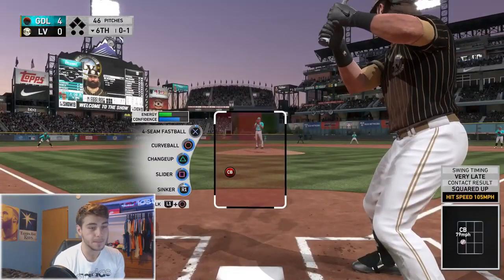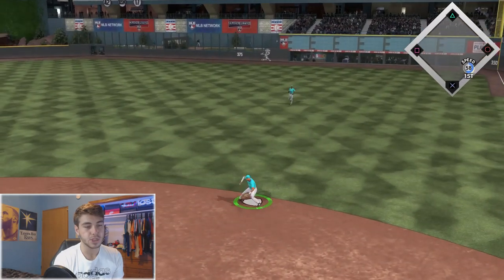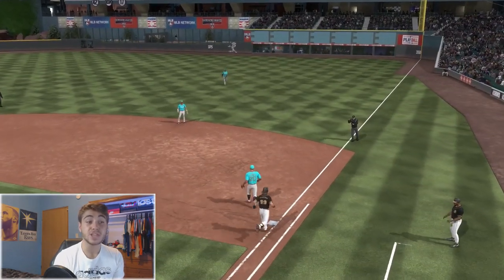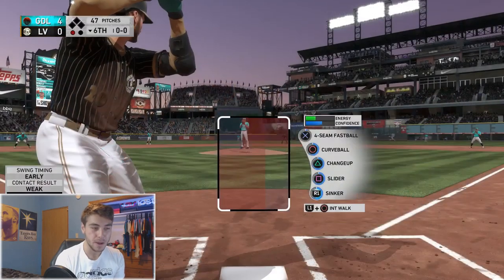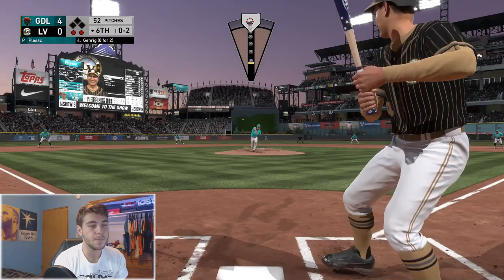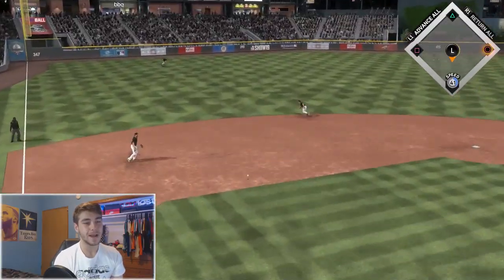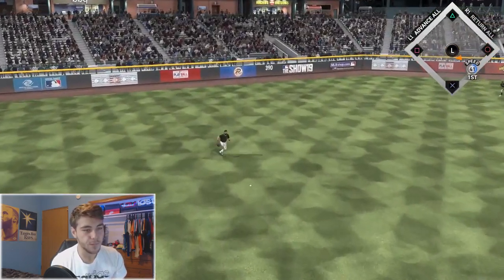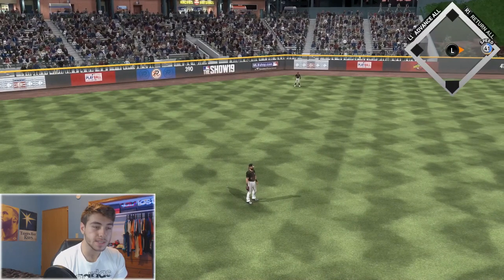Changeup right there — Charlie Blackmon, should be an easy one. We've made two errors already but it seems we're starting to settle down defensively. 0-2 curveball to Lou Gehrig — another punchout! Eloy Jimenez gonna get another single through the 5.5 hole to lead off the inning. If we can get some more insurance runs that would be greatly appreciated.